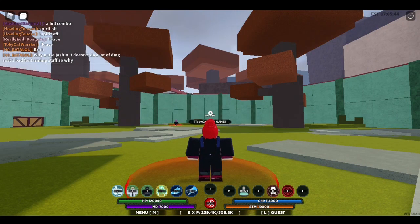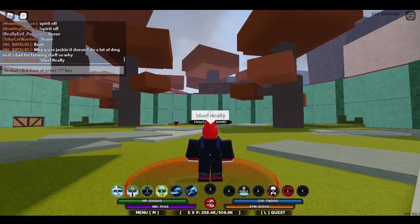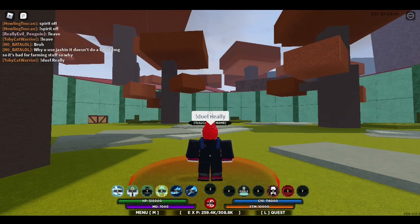So the commands — what are the commands? I think they are exclamation point duel and then their name. So exclamation point duel, and then I'm just going to type 'really' because his name is Really Evil Penguin and no one else has the word 'really' in their name.